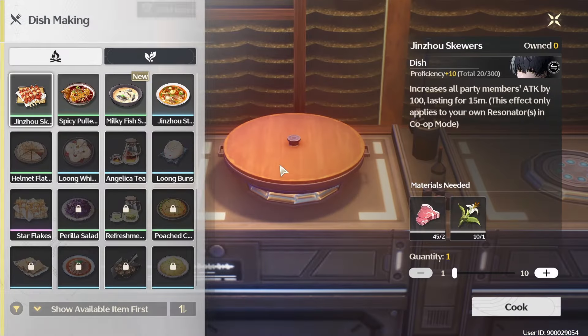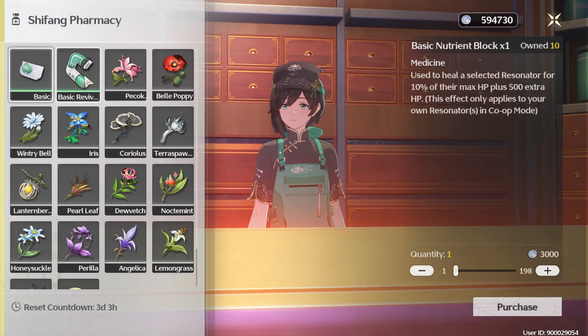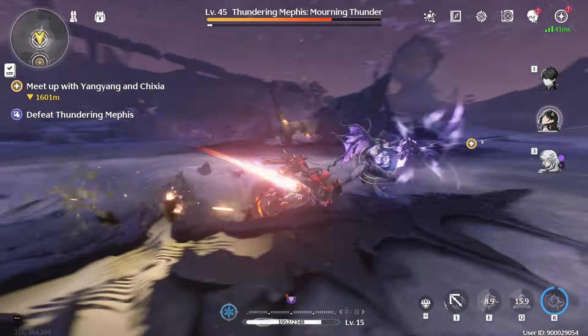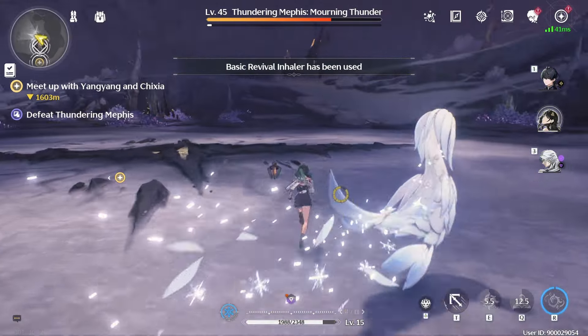If you do need help, just cook up some basic skewers to boost your attack for 15 minutes, practically for free. You can also purchase revival potions from the pharmacy if you happen to die in battle — pressing the hotkey that normally switches your unit in will trigger the option to revive them.